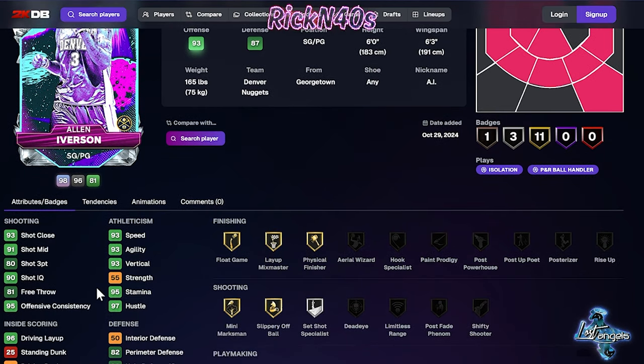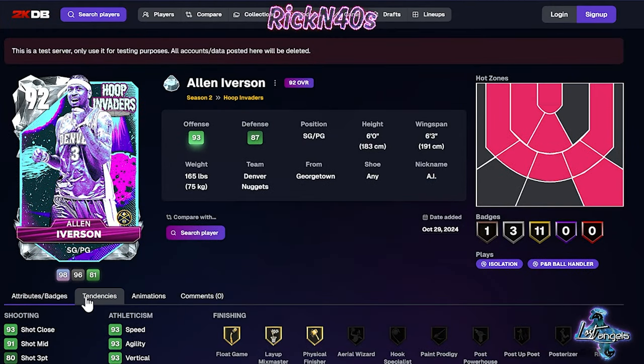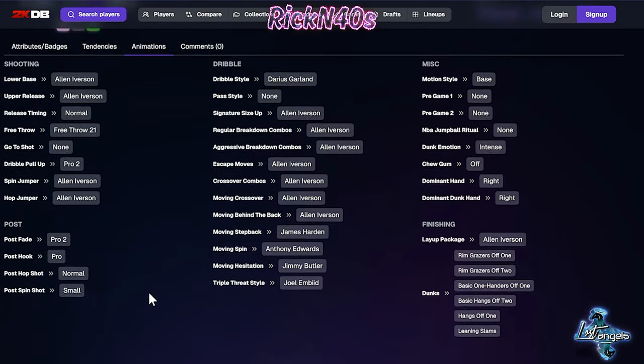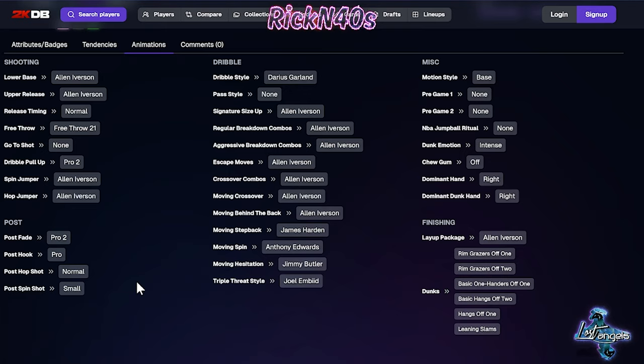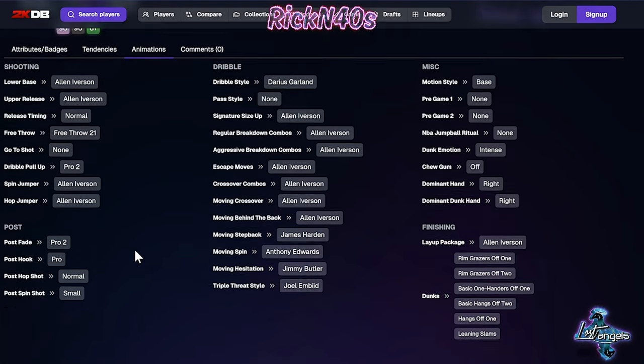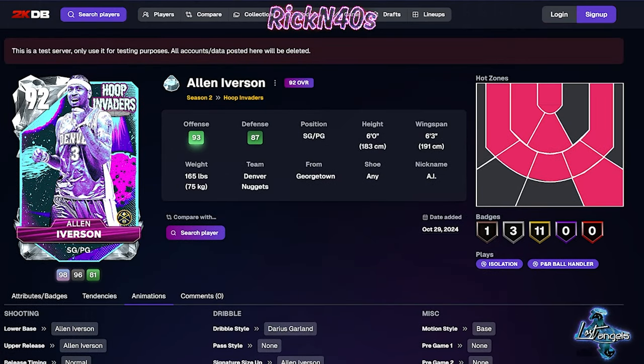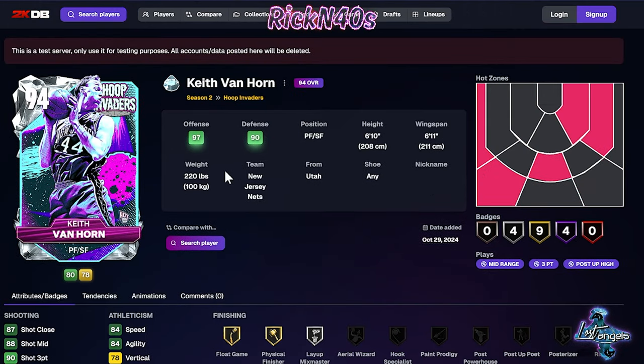Looking at Allen Iverson, he does have a shot on him — an 83 three-point shot, which is kind of low. Okay, we're not gonna act like he's not a 92 overall Diamond, that's crazy animation-wise. His dribble style is Darius Garland, his moving step back is James Harden, moving hezi — I don't know, that looks like a bum to me.